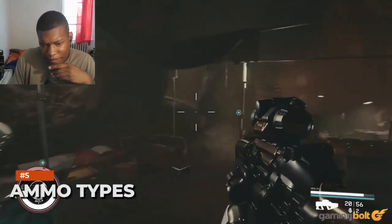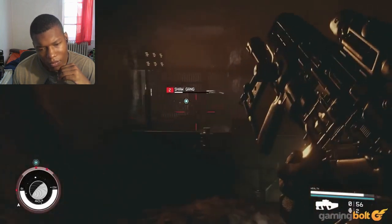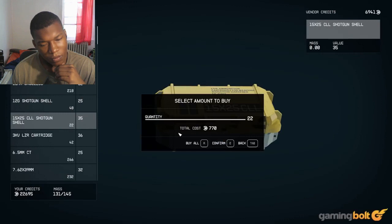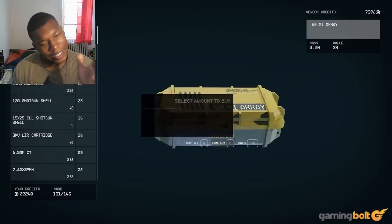Ammo types. One thing many players have noticed is how quickly you can run out of ammo in Starfield — though not because there's a shortage. The problem is there's a multitude of different ammo types, and not all of them work with every weapon. When you pick up an ammo type or buy more from a vendor, the game doesn't really tell you which of your weapons it'll work with, which makes for plenty of unnecessary confusion.